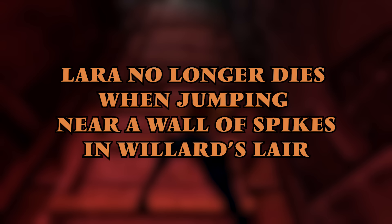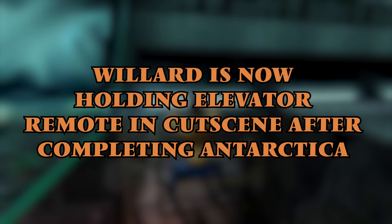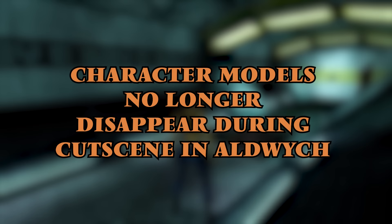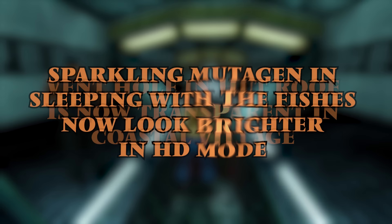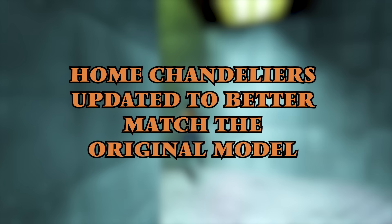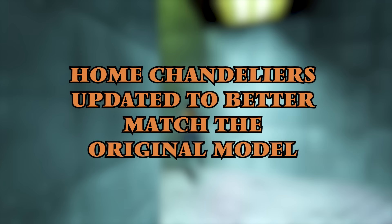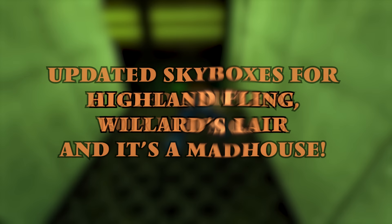Lara no longer dies when jumping near a wall of spikes in Willard's Lair. Environments from other rooms are no longer visible in sections of Shakespeare Cliff. Willard is now holding the elevator remote in the cutscene after completing Antarctica. Resolved missing textures in Area 51. Character models no longer disappear during the cutscene in Aldwych. The radar texture in High Security Compound does not disappear anymore when viewed from certain angles. The vent hole in the hut roof is now transparent in Coastal Village. Sparkling Mutagen in Sleeping With The Fishes now looks brighter in high definition mode. Luds Gate and Aldwych have had a lighting overhaul. The home chandeliers updated to better match the original model. Graphical overhaul of the Lost Artifact levels. Added a skybox for Luds Gate, and finally updated the skyboxes for Highland Fling, Willard's Lair, and It's a Madhouse.